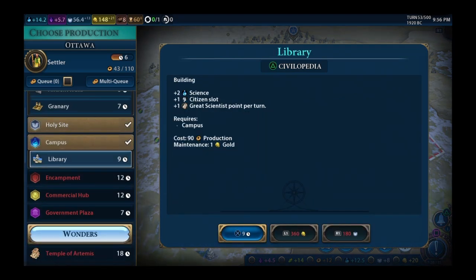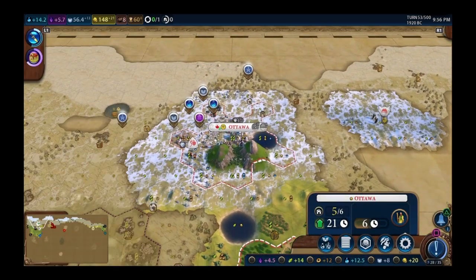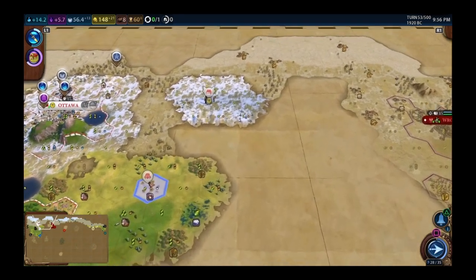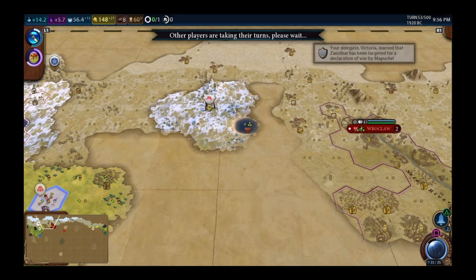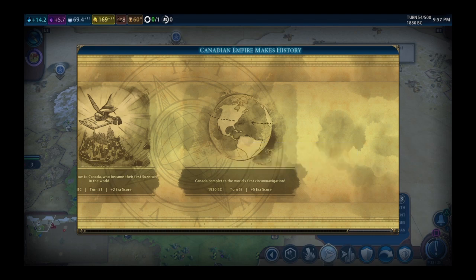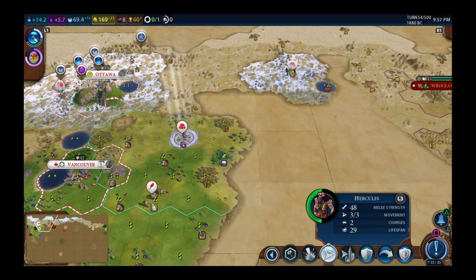Realized I can use faith to buy districts — that's right, that's great! Exploring near Poland hoping for water. She's not going to like me this whole game regardless. Circumnavigation achieved — five more era score points. I'm two points away from a normal age already and we're only ten turns into this era.